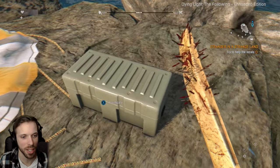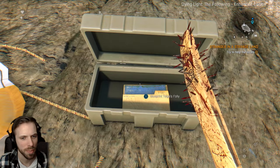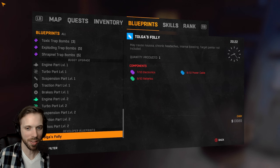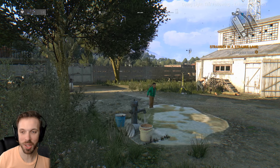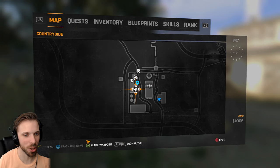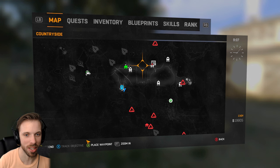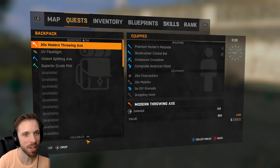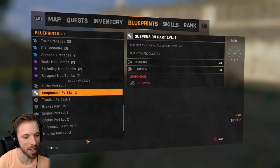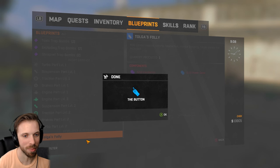It wasn't just the flag up here — I checked again and there's a box I forgot to investigate. You open the box and now I have a button thing. Togo's Folly. You need 10 of each, you start with five. I've been searching for hours now — it's 5:10 in the morning, I need to go to bed. New day, new me — more time to play. I found enough electronics, batteries, and power cables to make that blueprint Easter egg. Just had to scrounge around nearby houses and towers. Now we can finally do it.